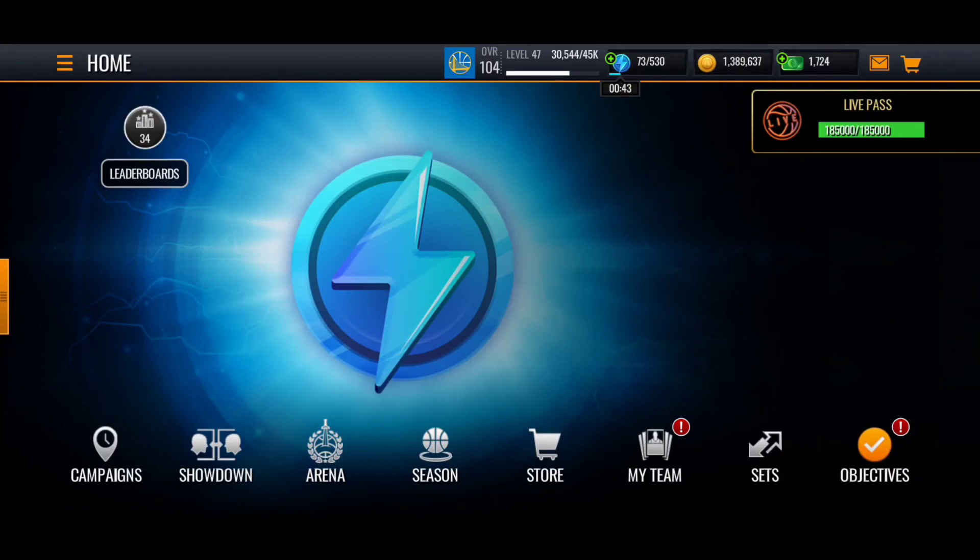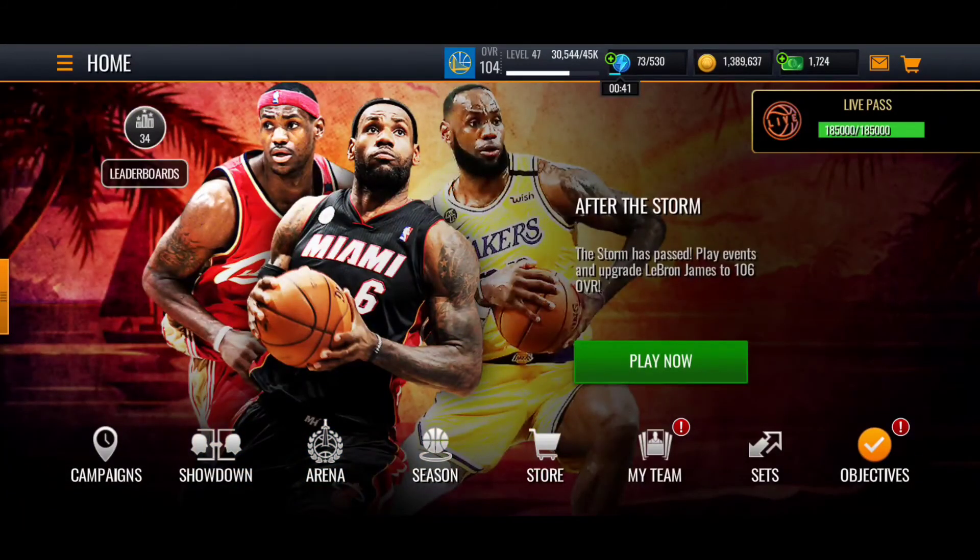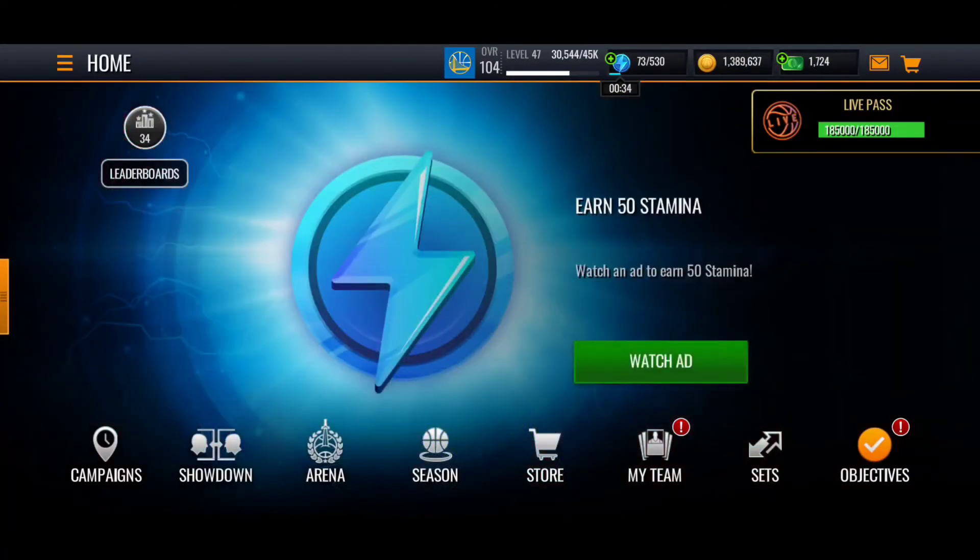If you want fast money, go ahead and auction one of those high-rated players. A 102-rated player sells for around 800,000 coins. If you go 103 to 105, those 105-rated players as of right now sell for two-plus million coins.